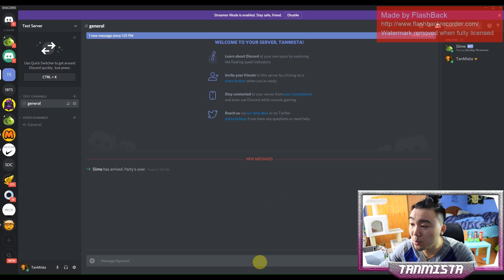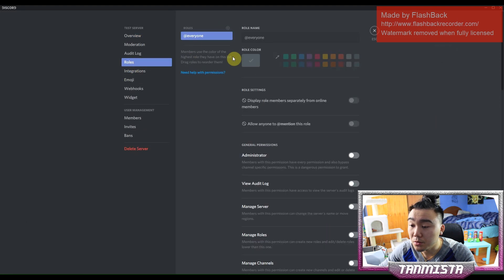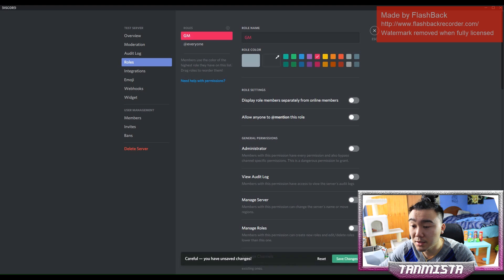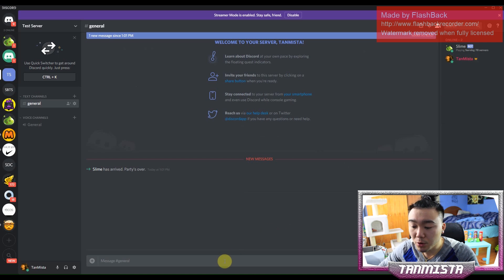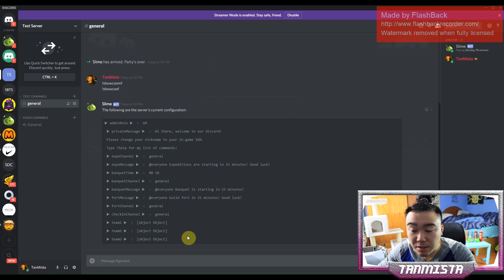To begin, to even start any commands you're going to have to give yourself the role of GM. So we're going to come up here, click on server settings, go on roles, go add a role and call it GM. You don't have to put a color but I'll put one, press save, and then now that we have that role we add it to ourselves. Now that we have the GM role we can start putting in commands. If you have no idea what commands you potentially have, you can type exclamation point show config, and this gives you a list of commands. By default our admin role is GM, which is why we gave ourselves the GM role.